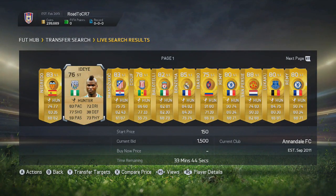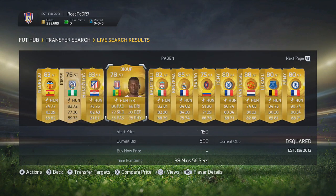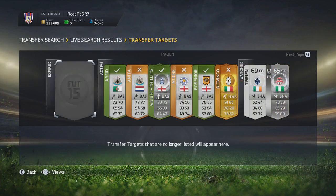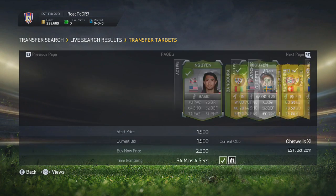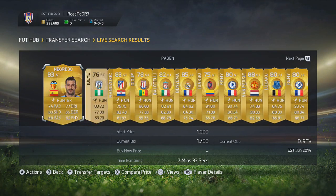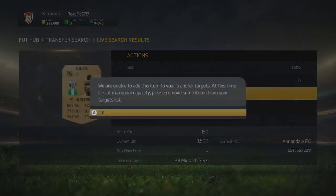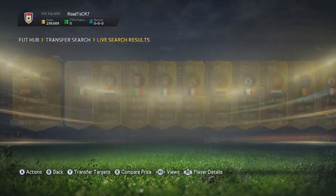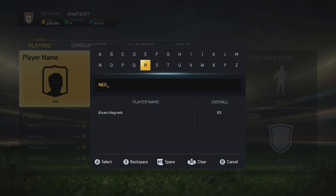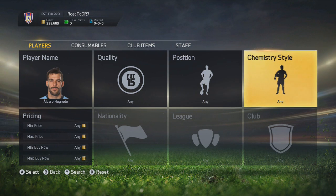You can see how many open bids there are right now on Hunter players. What you want to do, if you have the watch list space - and you should if you clear out your watch list - you can see I've got players in my watch list from previous methods and from trading. You want to add all these guys to your watch list, and about a minute before they're about to expire, you want to go and check out roughly what their price is.